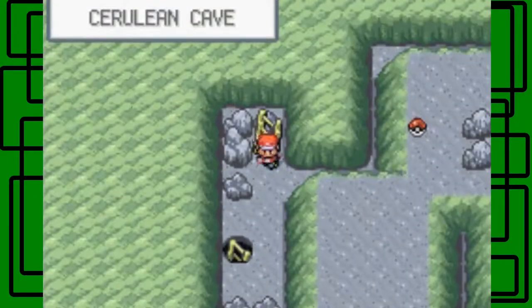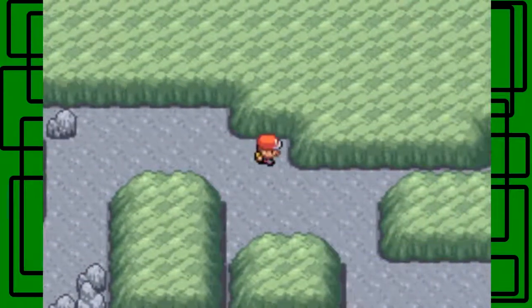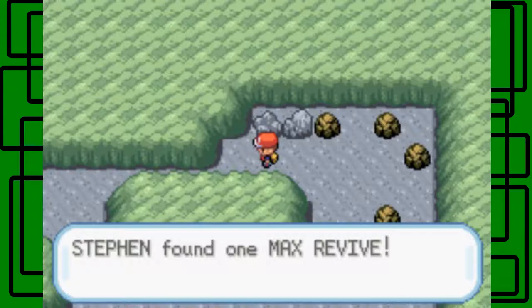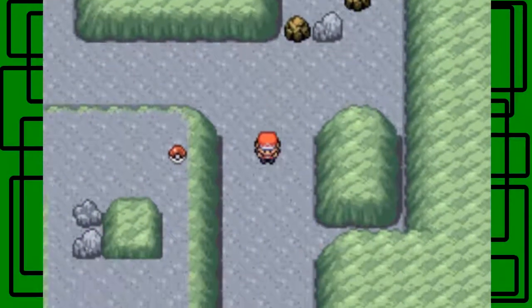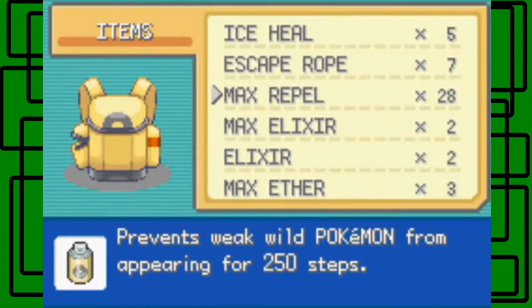Yeah, there we go, right here. And then we go right here into this ladder. We're almost to Mewtwo — we're really close to Mewtwo, actually. If there's another item, let's pick it up. It's a Max Revive, worth picking up. Mewtwo is super close. All you have to do is surf down here, which is coming up, and then you're basically there.